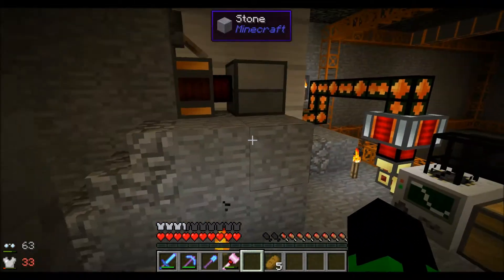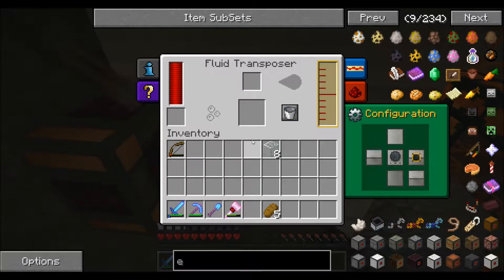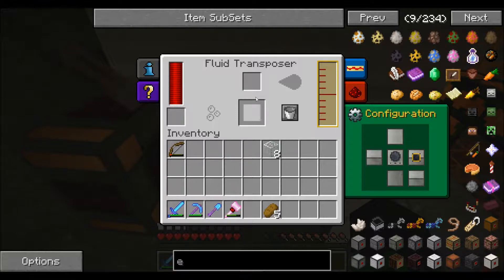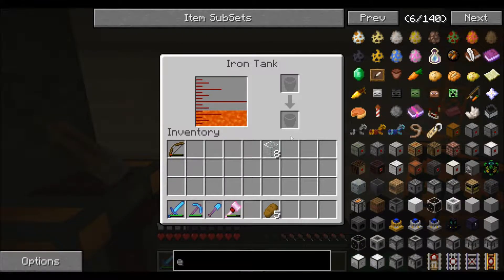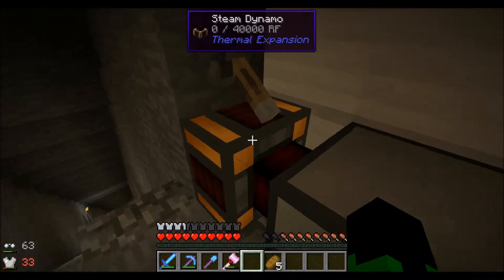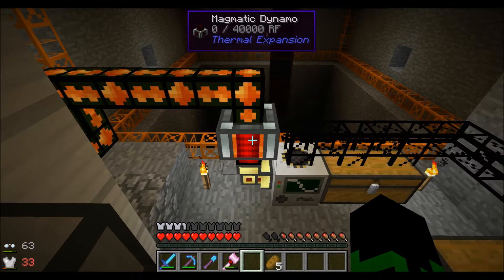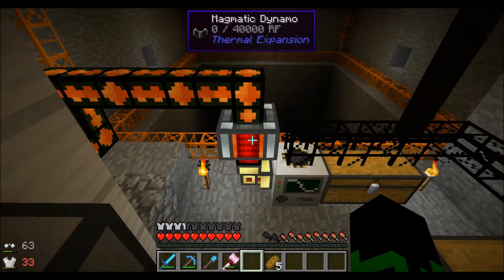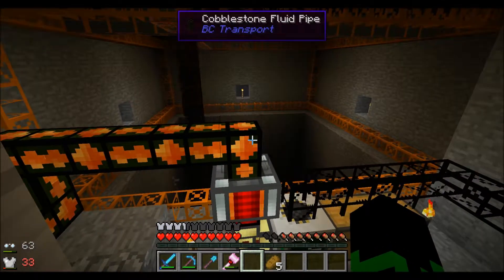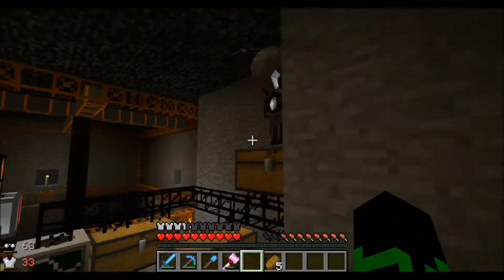This is the setup we have going here. We get the lava from the Nether. We're using cans, and then we take the cans and put them into this fluid transposer to get our cans back. We could just put them in directly, but we lose the cans in that process, so we made the fluid transposer. We've got a steam dynamo and then a magmatic dynamo. And there's Iron Man, everybody.